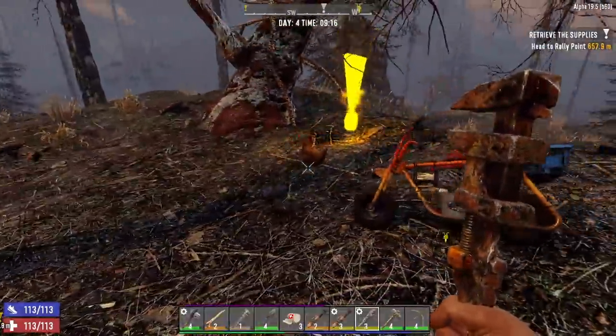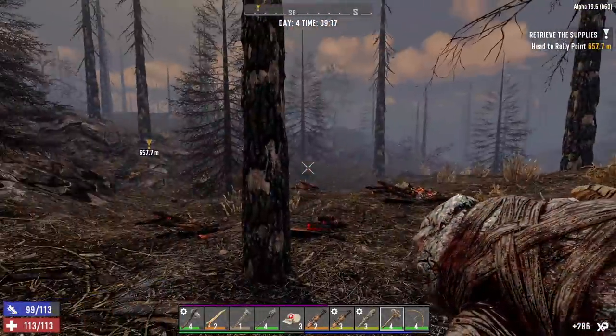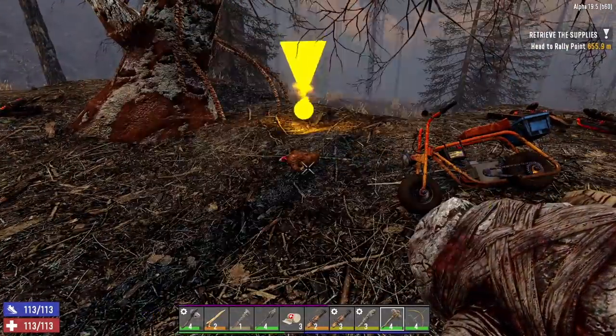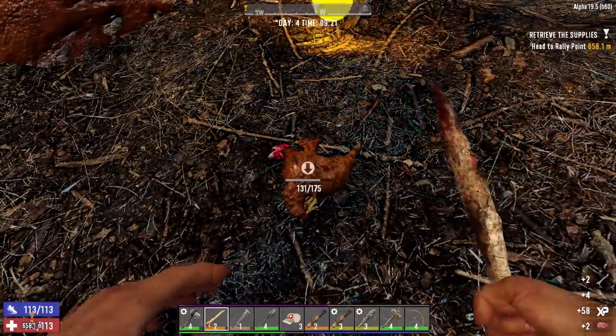Found a little chicken — bashed it with the hammer, accidentally hit the mini bike. Got a fire zombie over there — no big deal. Let's harvest the chicken and take care of that fire zombie before we activate this challenge.